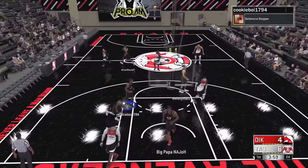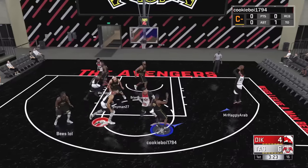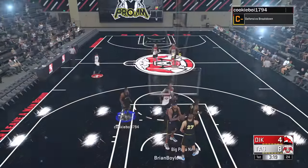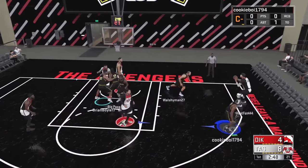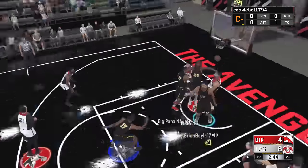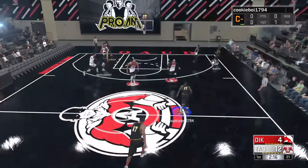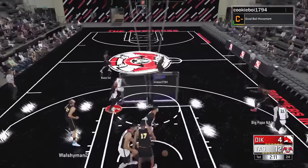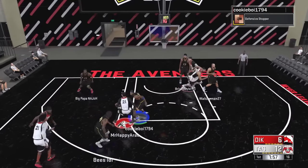They get a dunk off a turnover on the inbound pass. We get screened on a high ball screen resulting in a jumper from their point guard. As for our lineup: I'm at point guard, Bees is at shooting guard with his sharpshooter, Nick is at small forward with a sharpshooter as well, Walsh is at power forward with a small forward defensive stopper — which is where things get kind of weird — and Brian is at the five with his usual glass cleaner.